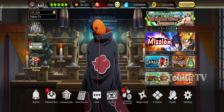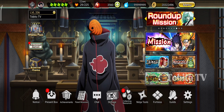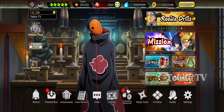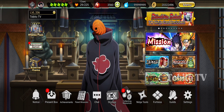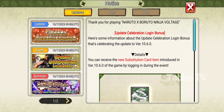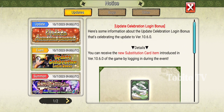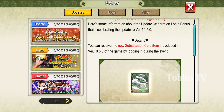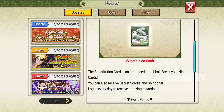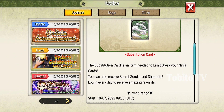Hi guys, now I will discuss the new way of how to use Limit Break. If you see this notice, there's an Update Celebration login bonus. Here's some information about the Update Celebration: you can receive the new Substitution Card item. The Substitution Card item is an item needed to Limit Break your Ninja Card.